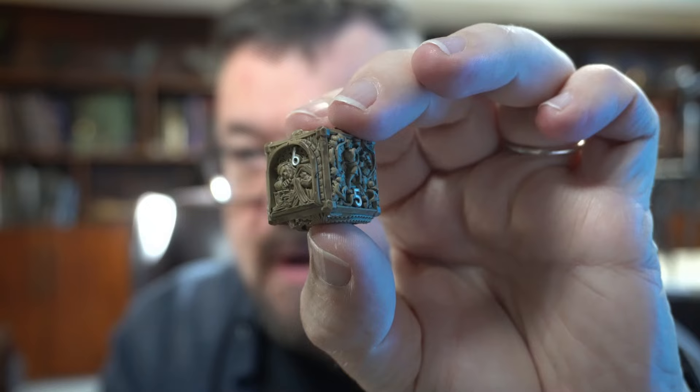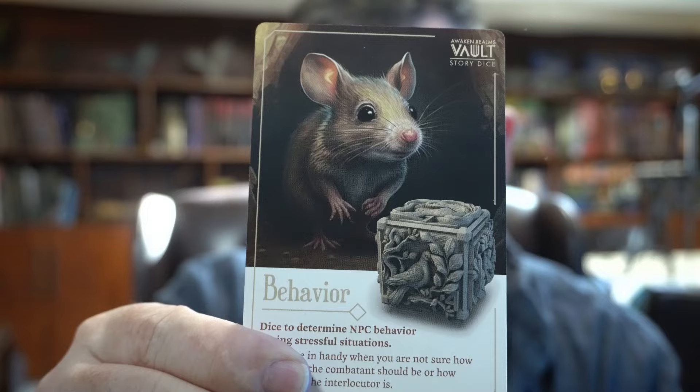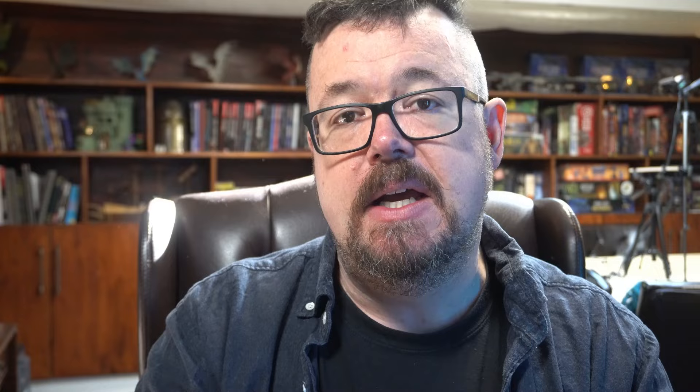So here we have a die for emotions of NPCs, and a die for weather — how many times have you been asked about what the weather is and you don't really know? Lots and lots of different options. And the actual dice — these dice are the most gorgeous dice I have ever seen. They almost feel like little religious inscription panels that you would see in a cathedral. They are beautiful. And that number, my favorite thing, super clear. The illustrations on the card are stunning.